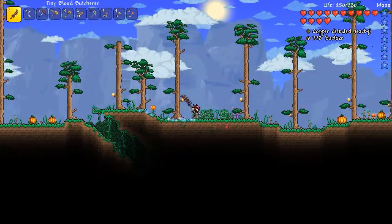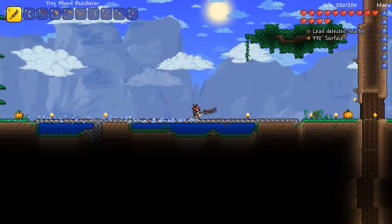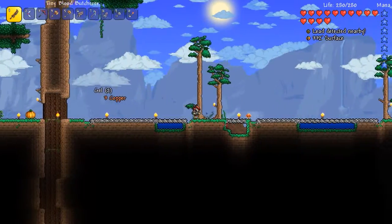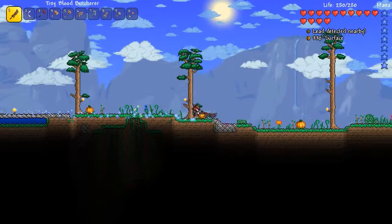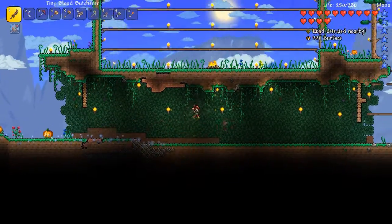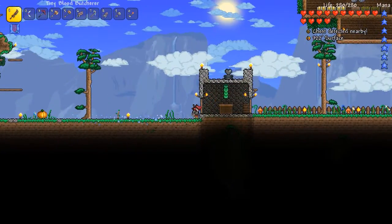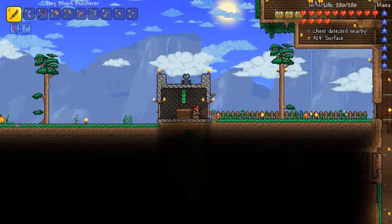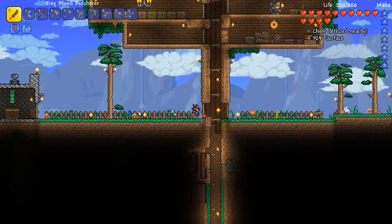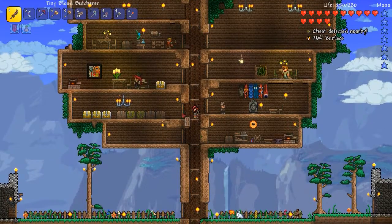I could be wrong. There might be feather fall boots — there's several different things to allow you to fall safely or fall slowly. There's also one that lets you double jump, which is maybe cloud in a bottle. I don't remember exactly what the names were. There's a feather falling one that lets you fall without damage, there are rocket boots which propel you up, and there's a double jump one which is maybe cloud in a bottle. I can't remember. But anyway, we are back home and we have an abundance of meteorite.